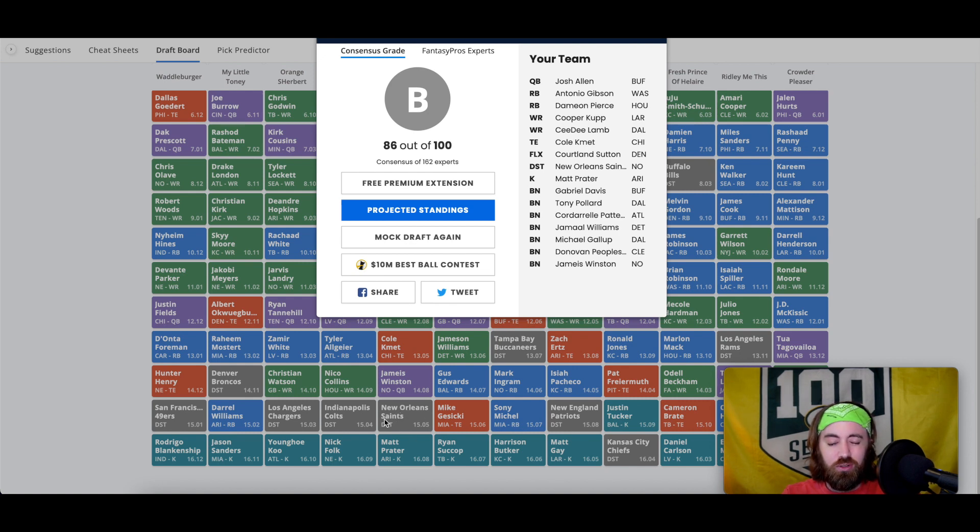I was eyeing up the Saints in my own draft but they got taken, so I went with the Broncos — a defense I moved up in my rankings. Really like their opening season schedule. Finished it off with a kicker. So we have Josh Allen with a backup quarterback, Antonio Gibson, Damian Pierce, Tony Pollard, Cordero Patterson, Jamal Williams. I probably would not have minded having Isaiah Pacheco, but I really screwed up taking Donovan Peoples-Jones. It happens in drafts — you get locked in looking at one position.